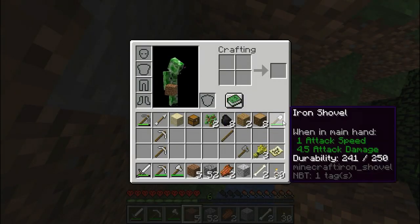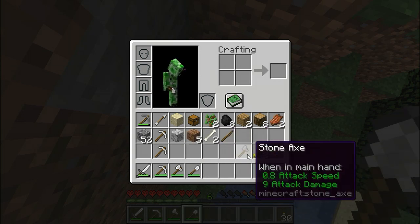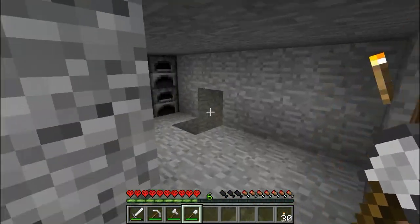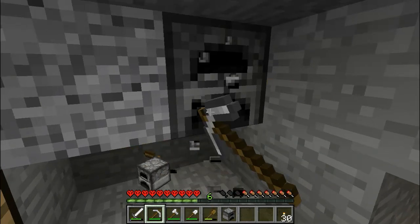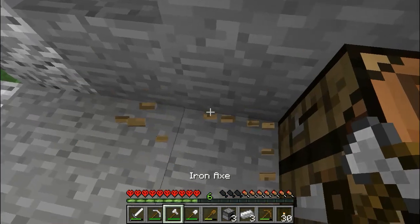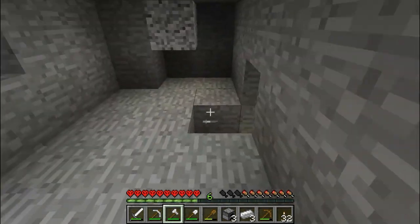Wait wait wait — you crudder, come here! So we have some bone meal now. This means growing crops will be easier. Crafting table, torch, torch. Let's just have a look-see.